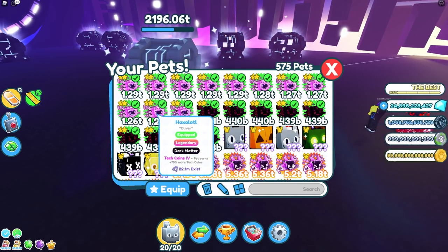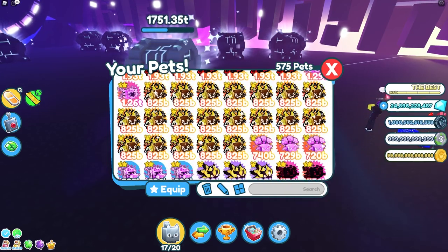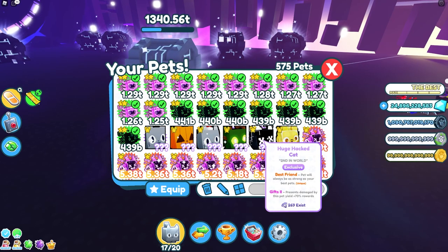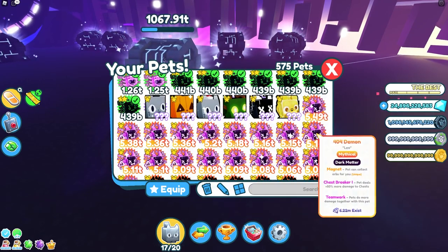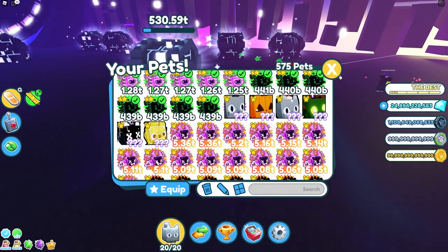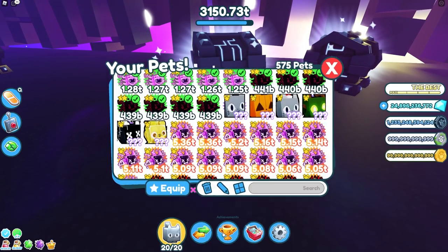Without triple damage boost this would be even slower. To speed this up, take out some of the Tech Coins 5 pets — maybe three of them — and put in three huge pets if you have them. If not, use your best pet like the 404 Demon or Dark Matter. In this case I'm just going to use my 404 Demons since I said I'm not using my huge pets. As you can see, it is completing much, much faster than before.